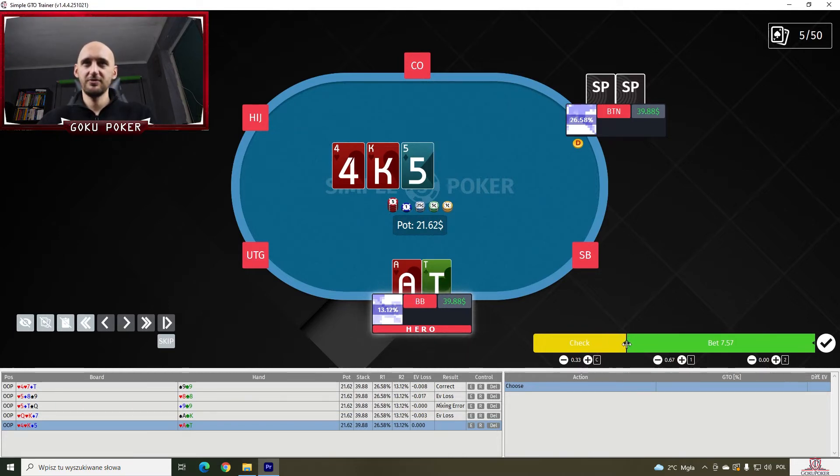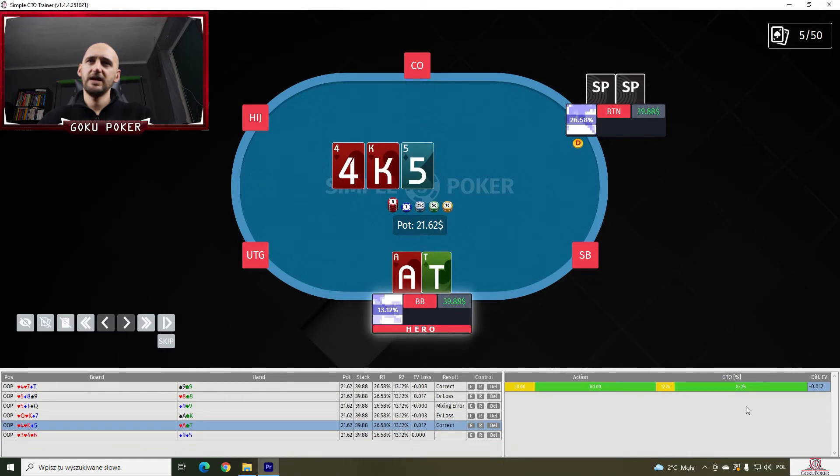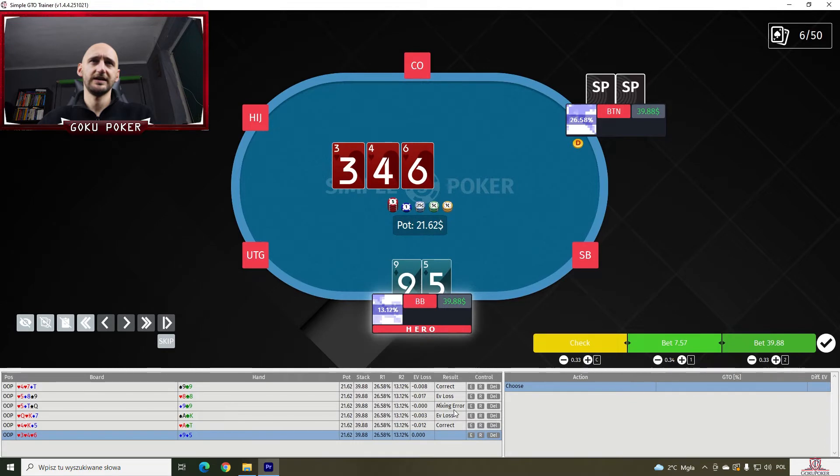I'm mainly quite off balance here. Now with Ace-10 off on a 4-King-5 with two hearts, I think we're c-betting like a nice 80% of the time. And the solver almost agrees with us — it's doing 87%, so that's not that far off.